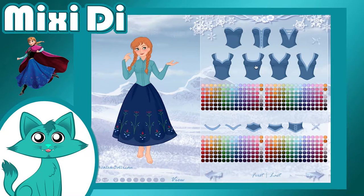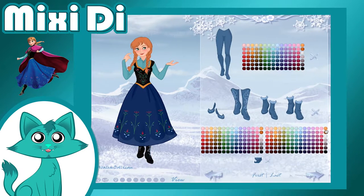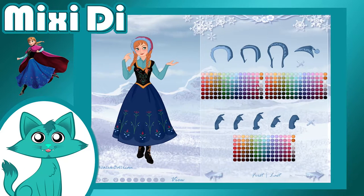So I started off with the main character, Princess Anna. It was pretty easy to find all the details that I needed to make her dress. The person who made this game really knew what they were doing. If you wanted to, you could make all of Anna's outfits with this game.